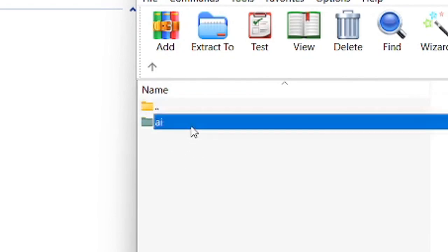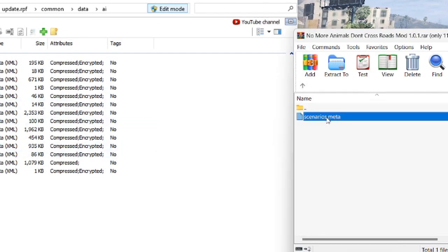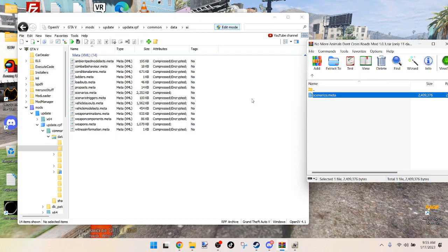It even tells you the pathway, so just follow that. Drag the scenarios.meta file and drop it in. It's now installed. Once you go into the game, the animals should not cross the roads — for example, when you go out into Blaine County.